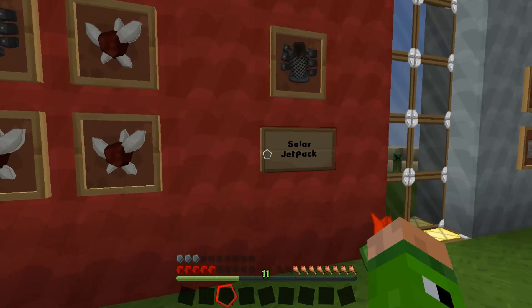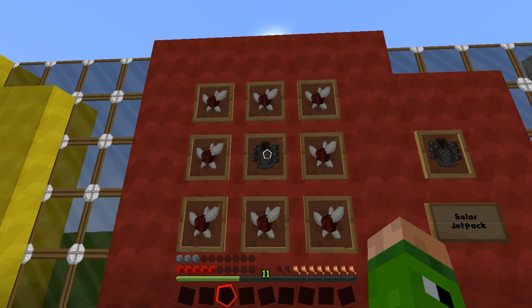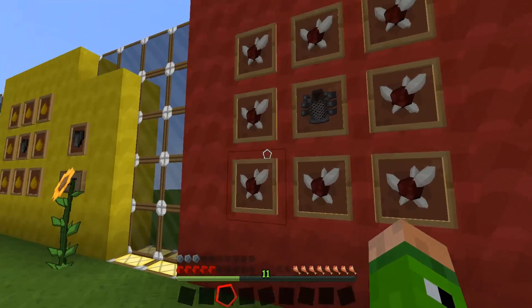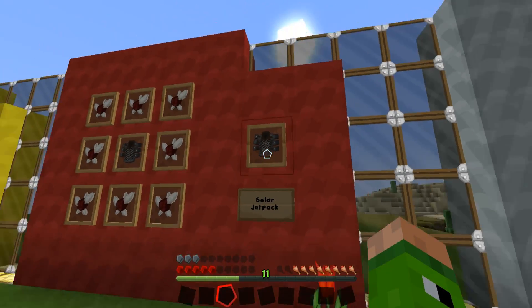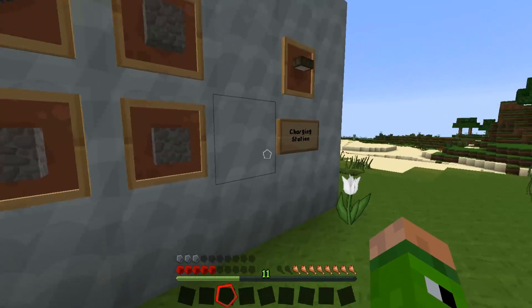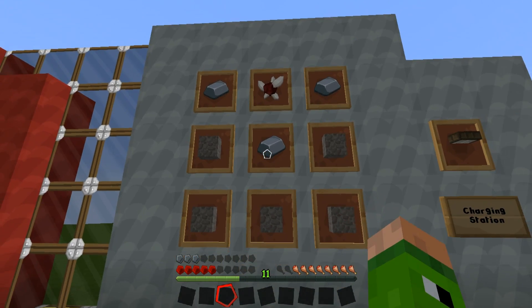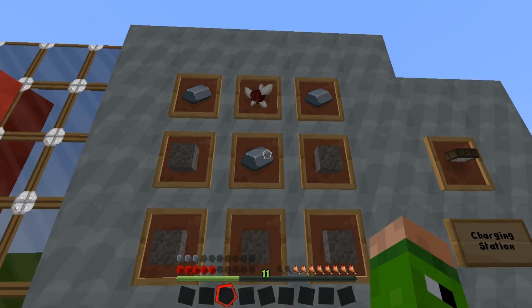Then you've got the glowstone jetpack, which is glowstone surrounding an iron chest plate. The next one is the solar jetpack, which is a chain mail chest plate surrounded by nether quartz. This one is charged up by a charging station, which is crafted using nether quartz in the top left and top right and center, and cobblestone in the rest.